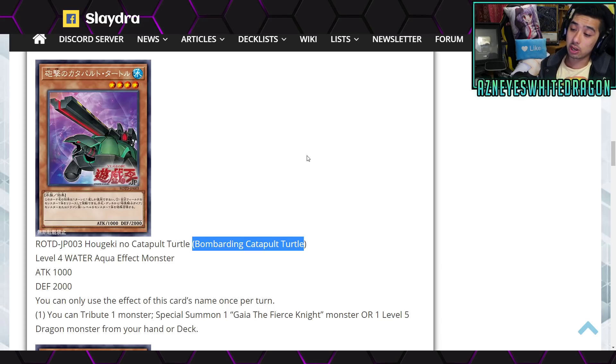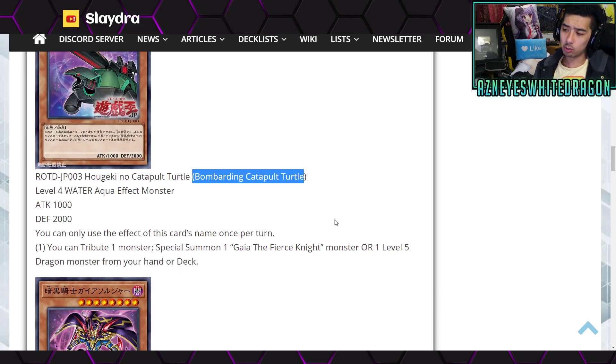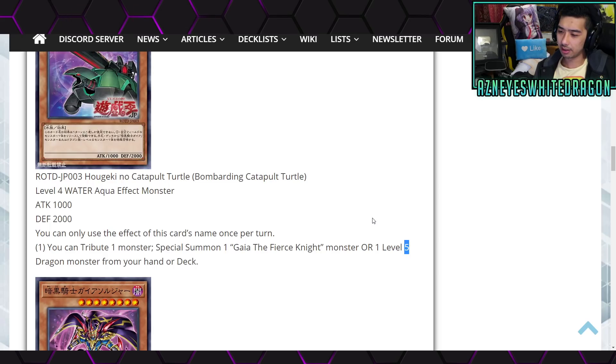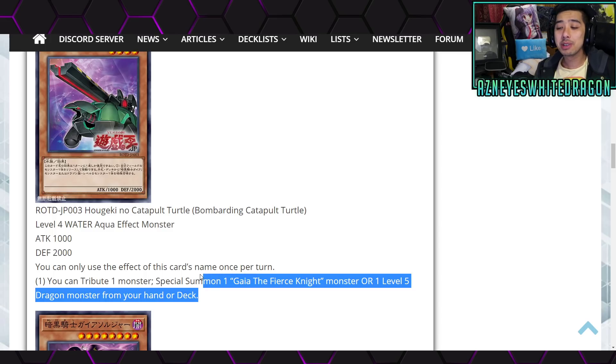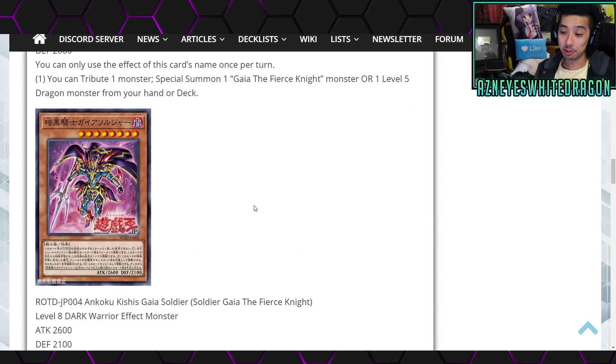The first effect: you can tribute one monster to special summon one Gaia the Fierce Knight, or one Level 5 dragon monster from your hand or deck. That's kind of cool. I'm not sure what other great targets there are — is it Dark Flare? I don't really know if there's going to be something we can splash into other decks. As soon as I saw that there was Catapult Turtle, I was like, okay, this is a new FTK deck. But I don't think you're going to be doing any FTKs with this effect at least anytime soon.